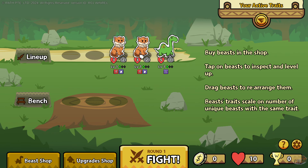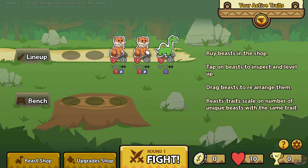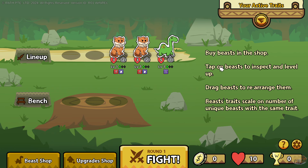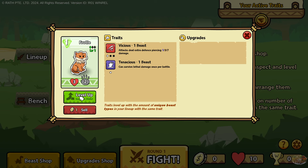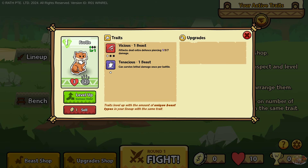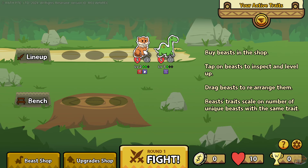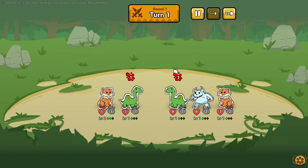So can we do this and see what happens? Beast traits scale. Tap on beast to inspect and level up. Level up increases stats. Select beast to consume as level up material - must be same type and level. Consume beast and its upgrades are lost. So if I do this - yep, I leveled up. Level two. That's a little different. Are you level two already? Oh no, you're combined with these guys.